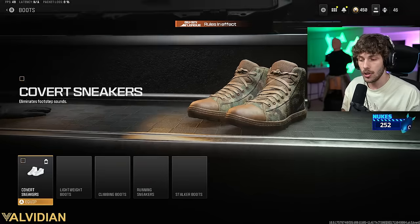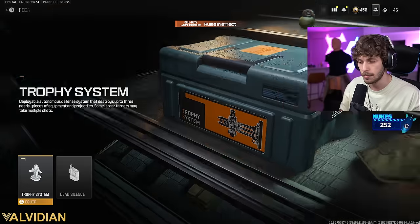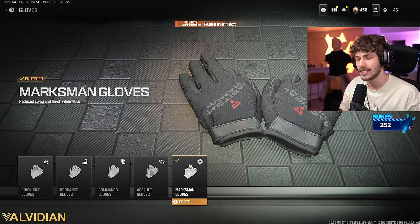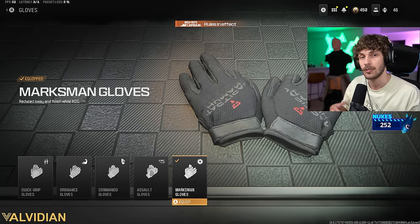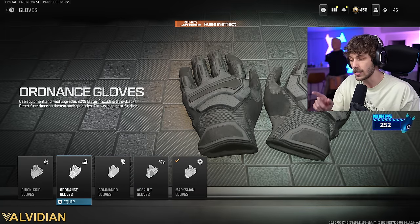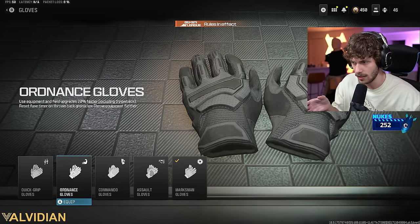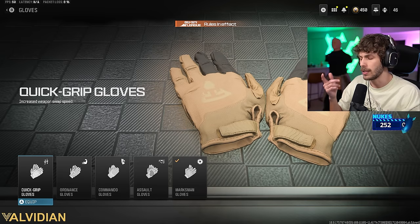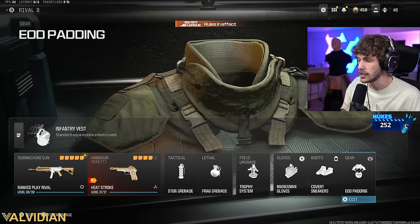Dead Silence is actually very helpful. If you go to the boots and add the Lightweight Boots, this will allow you to move around the map a little bit quicker, getting some timings the enemies wouldn't expect, and then you can use Dead Silence when you want to be a little bit quieter. Marksman Gloves are typically what you want to use — these are very broken on SMGs. They reduce flinch, so if the enemy gets the first shot, you still have a chance of winning that gunfight, and it reduces sway making it easier to use at long range. Ordinance Gloves are also very helpful for throwing nades farther on maps like Karachi. EOD is typically what most players are going to run, and TAC Mask is also nice.